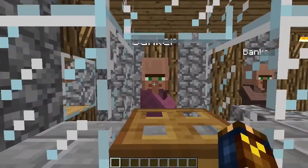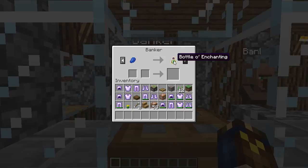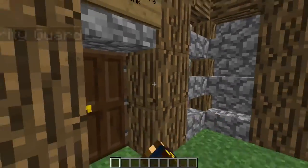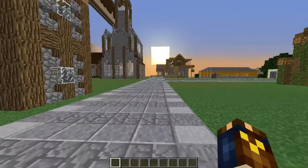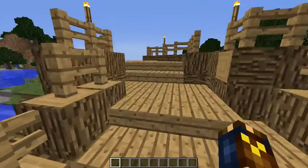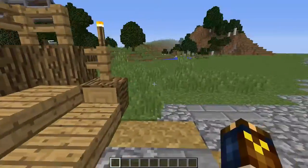Another new thing we added right here is a banker. He actually buys and sells bottles of enchantment. So this is going to be your way of gaining XP on the server, which is actually pretty important. Because you use XP to buy super-enchanted weapons that you really can't get on your own — like Sharpness 10, Protection 10, enhanced speed, night vision, saturation. You can buy all of them there.